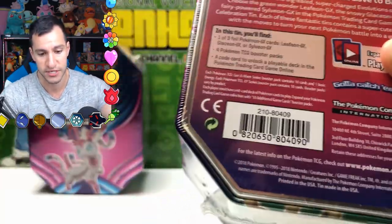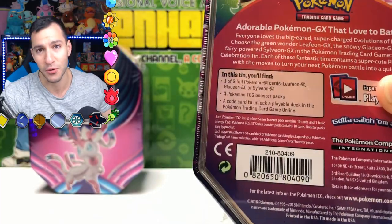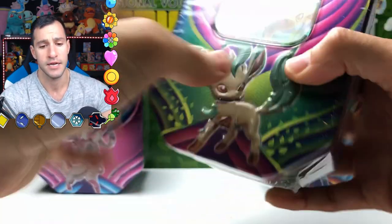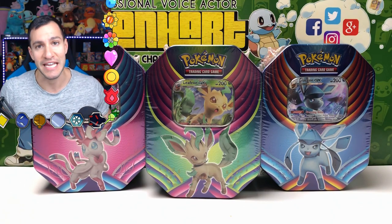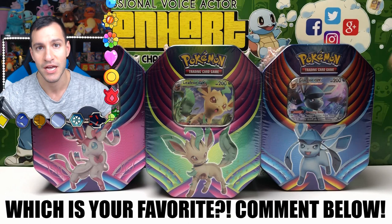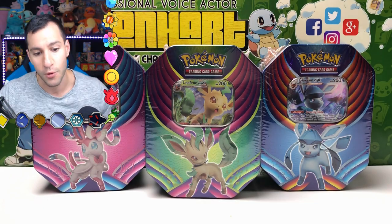One of three foil cards — this is going to be the Leafeon one. Four Pokemon TCG booster packs, which I don't know the booster packs like I said. Hopefully it's all Celestial Storm and Burning Shadows. And a code card. Heart Squad, I need your help — I know all of these three Pokemon are huge fan favorites. Leave a like on this video and let me know in the comments: out of these three Pokemon tins, which is your favorite? Is it Sylveon, Leafeon, or Glaceon? You just may get one of the promo cards from these tins.